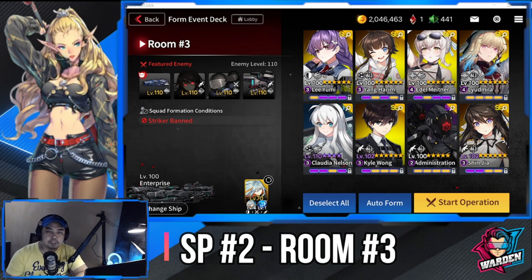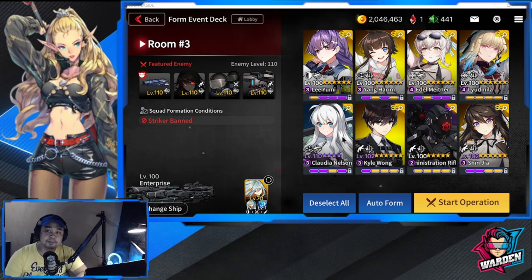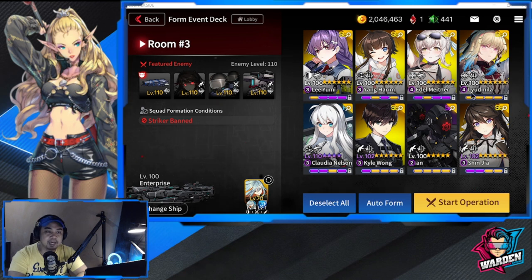Here is my lineup for room 3. This stage bans strikers, and the boss is Shinja — you'll need to take advantage of your snipers to take her out. For defenders I'm bringing Liyumi; you can bring Admin Shieldman or Stronghold. Rangers are Kyle Wong, Admin Rifleman, and Shinja — slot in Kim Sobin if you need. Support is Young Harim and Claudia; bring Evelyn as an option. For snipers I have Liudmila and Edel — you can also bring Shaolin or Sylvia, preferably Shaolin for the damage. Let's check this out on auto.